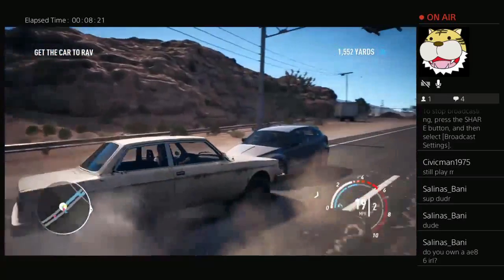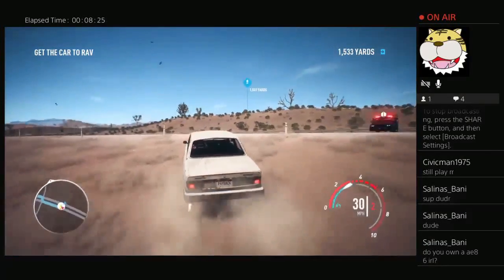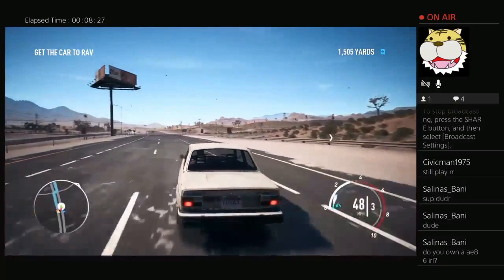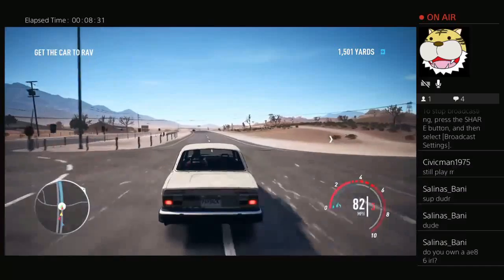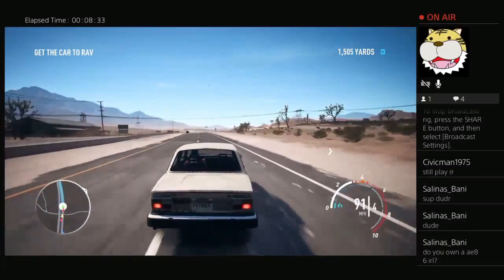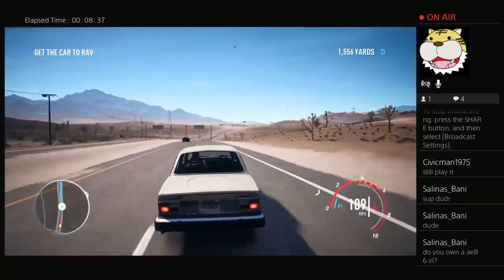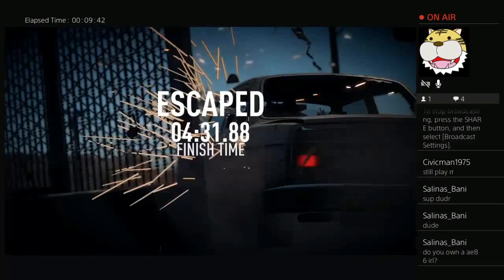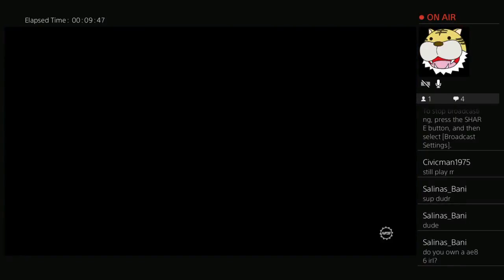Right after the tunnel I noticed the cops started to fade away a little bit, which was really nice. A Rhino came out of nowhere — almost there, almost there. They started to fade off around there. We made it — we escaped the pursuit!